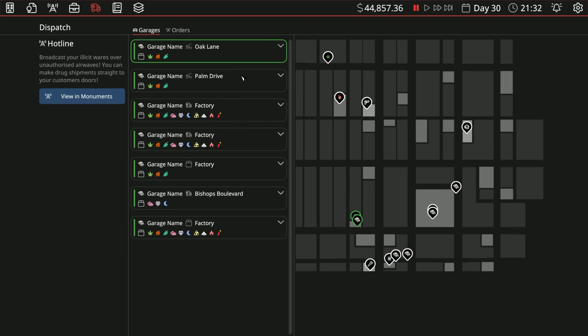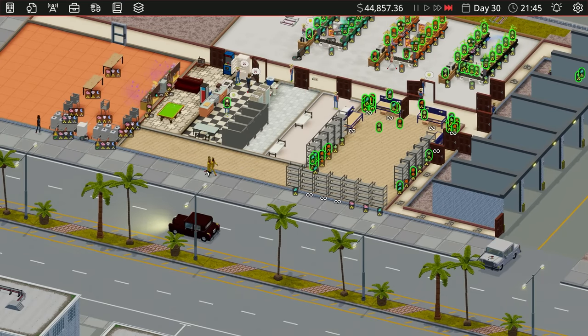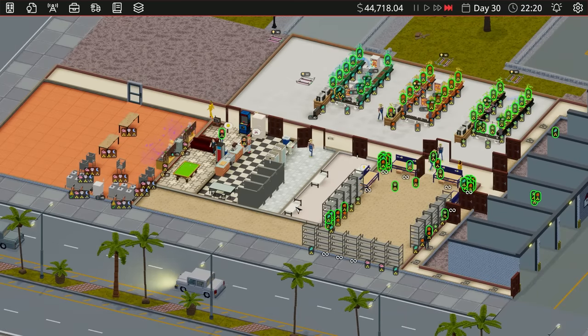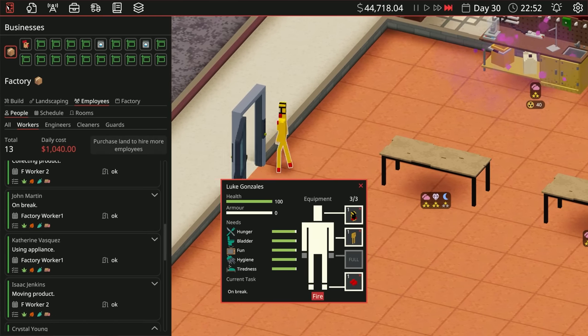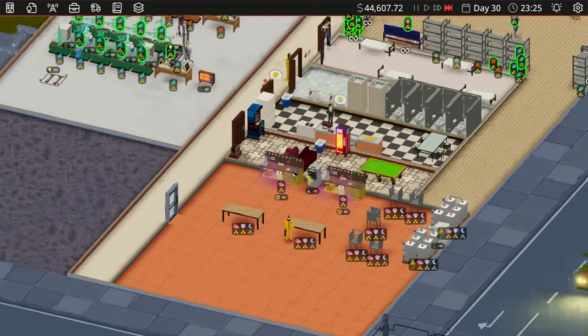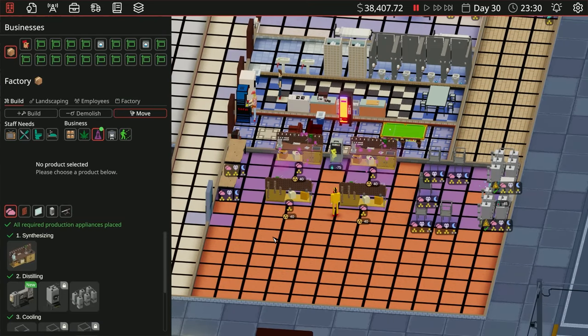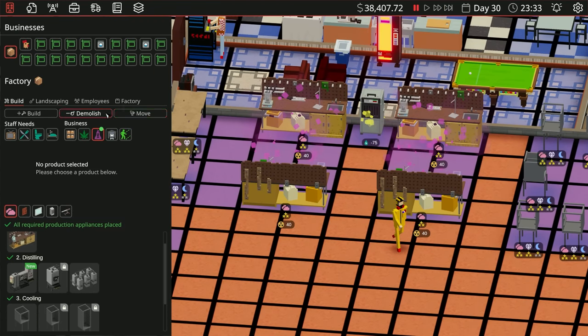We might actually need a truck because we're using fewer cars now. Garage name — Palm Drive. I think we're ready — let's hit it. Here come our new friends, off to work making the cloudy stuff. One of them literally just arrived and immediately went on break. I think we might need more of these stations — they seem really slow.